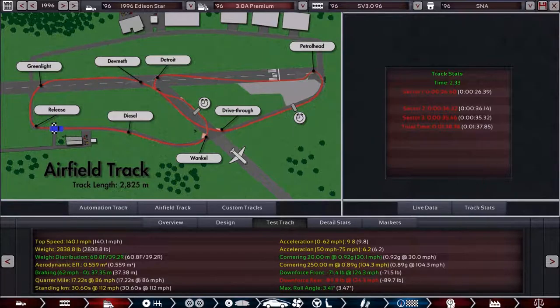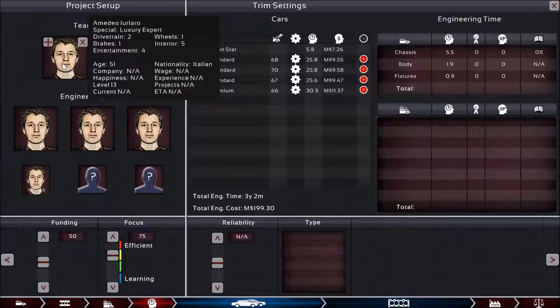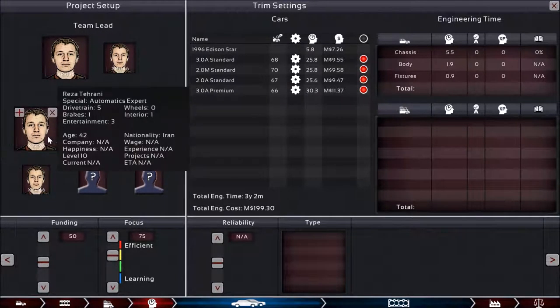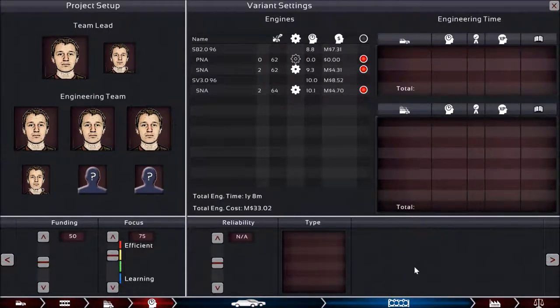Now that we've looked at all the trims, let's look at the development process. This is the project setup — we've already set up our team. I set it up exactly how I did with the Luna, using the highest level team members for the lead, and an engineering team of specialists in each of the different fields. I went with more or less the same kind of focus as the Luna — a more efficient focus. We're trying to get numbers out there, get costs lower and time down. We're not so keen on advancing our understanding of tech with this model. The same is true with the engine setup.